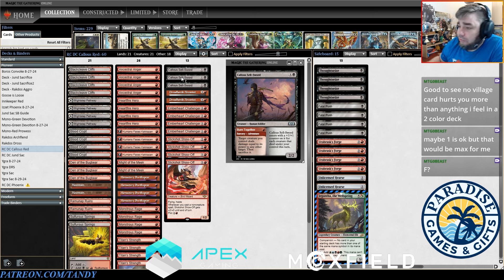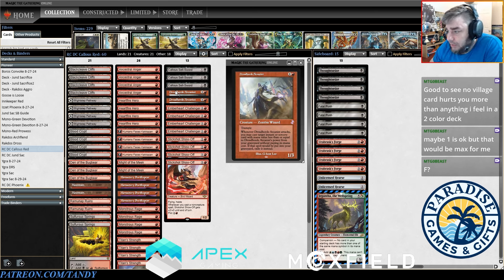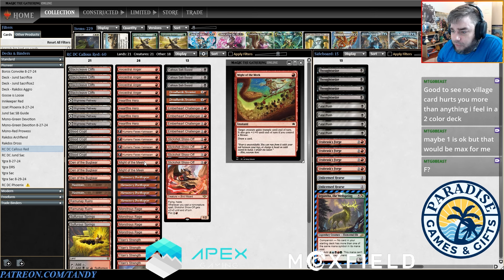I saw a recent list playing Dreadhorde Arcanist that I really liked, so I put some in the deck. It functions similarly to the old Boros Heroic decks — we're kind of like mono-red heroic in a way where we don't have any cards with the actual ability Heroic, but all our stuff has Prowess or Valiant or both. Getting an extra cast off of Dreadhorde Arcanist is quite strong. If you play Claim to Fame it's very strong with Dreadhorde Arcanist because you can bring it back and grant it haste so you can attack.